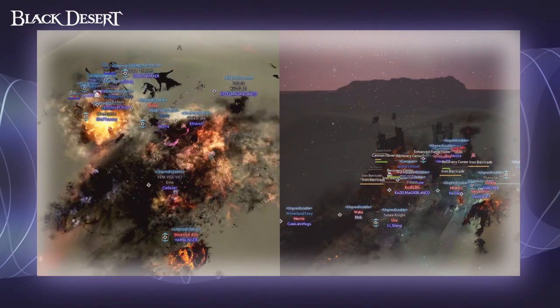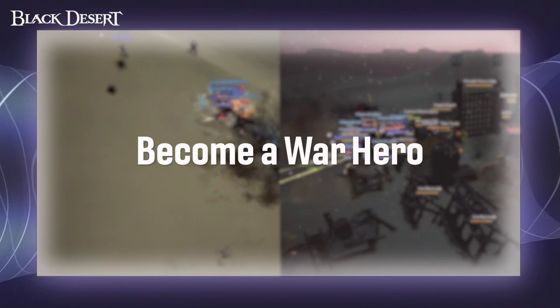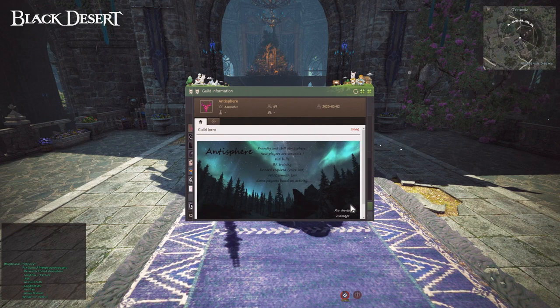However, there are ways to participate in Node Wars without being in a guild. A guild can invite members as a war hero, though this is limited as each node contains different caps on war heroes. There are many guilds to choose from and you can find them advertising themselves within different in-game chat categories. Additionally, by pressing G on the keyboard you can find guilds within this function. Many guilds share ways to contact them within the guild description.